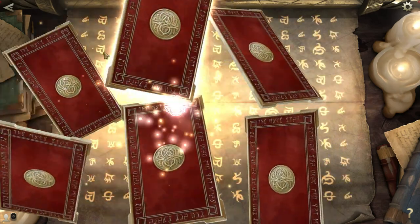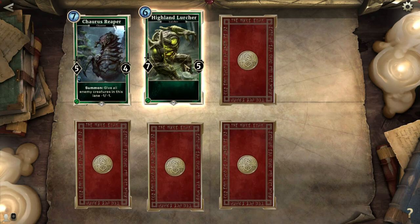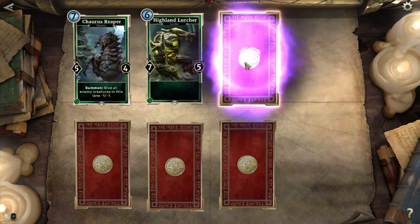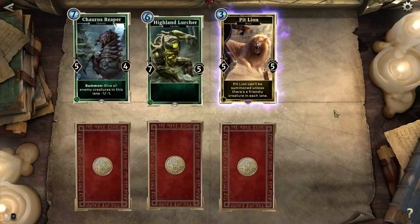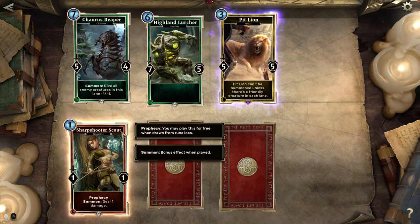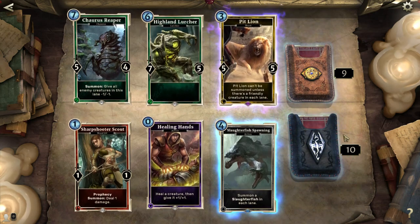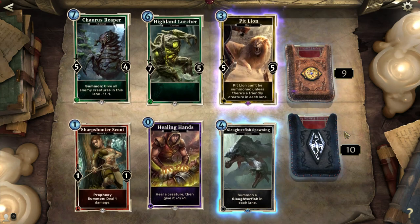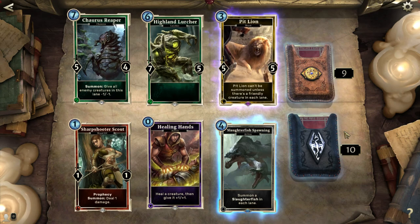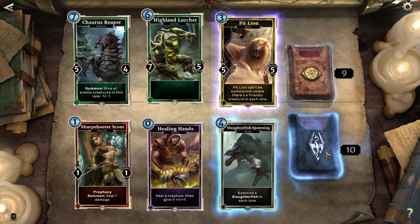Next pack! Charus Reaper — I play these quite often and I like them quite well. Highland Lurcher: seven attack, five health — this thing is beastly! Especially if you can give it an item with guard, it's going to become quite a force. Pit Lion: 5-5 for three costs, but it can't be summoned unless there's a friendly creature in each lane. I don't think I had one of those, very nice to have. Sharpshooter Scout deals one damage — fine. Healing Hands again, always happy to have more. Slaughterfish Spawning: summons a Slaughterfish in each lane. Slaughterfish are 1-1s but each time your turn comes around they gain two attack, so if two turns go by and nobody kills it it's a 5-1. That's a pretty powerful pack — I like that one relatively well.